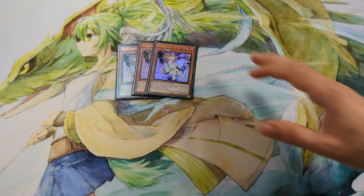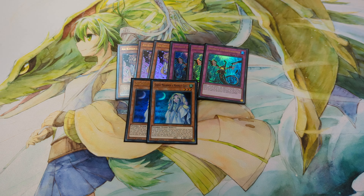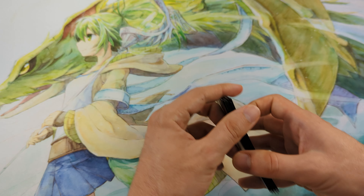For the hand traps: 3 Ash, 3 Imperm, 2 Ghost Mourner, 2 Nibiru. And that's it for the main deck.